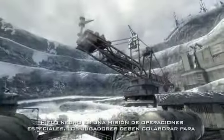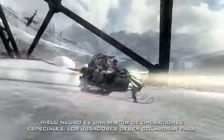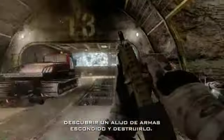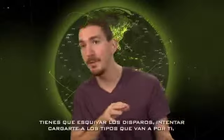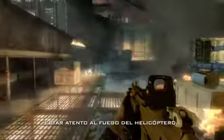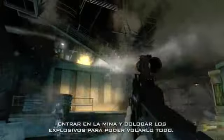Black Ice is a special operations map. Players are working together to discover a hidden weapons cache and destroy it. You're dodging fire, trying to take out guys coming up on you, watching out for helicopter fire. Get into this mine and set these explosives so you can take down the whole thing.